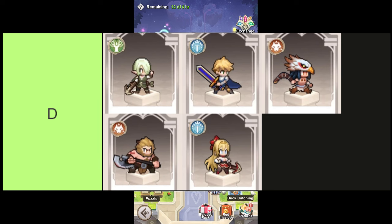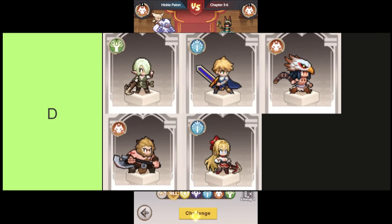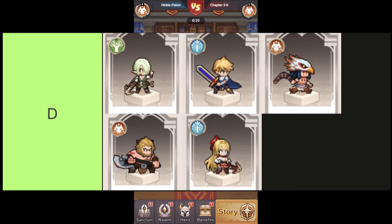The heroes in this tier are, in order from top left to bottom right: Darcy, Novice Swordsman Executor, Hunter Ivank, Jack Ork, and Deadeye Jalaika.